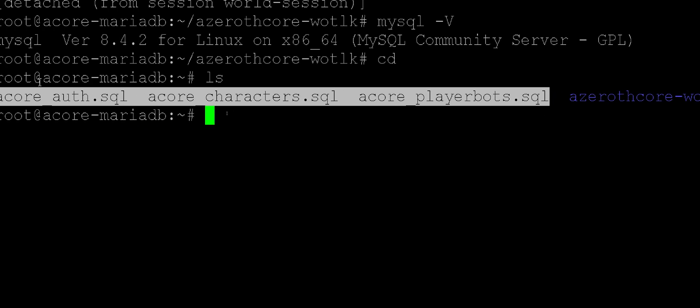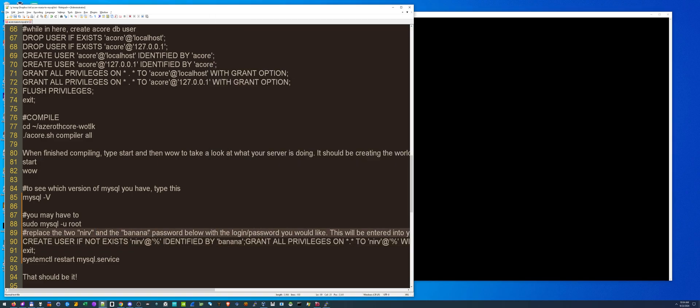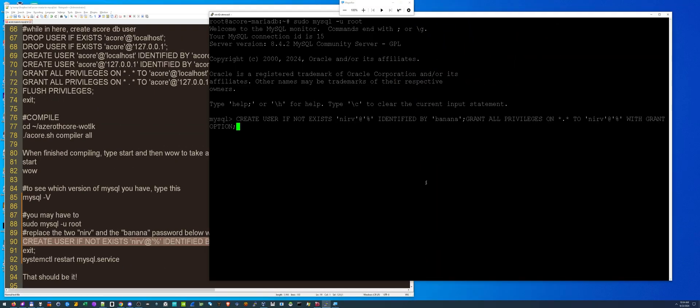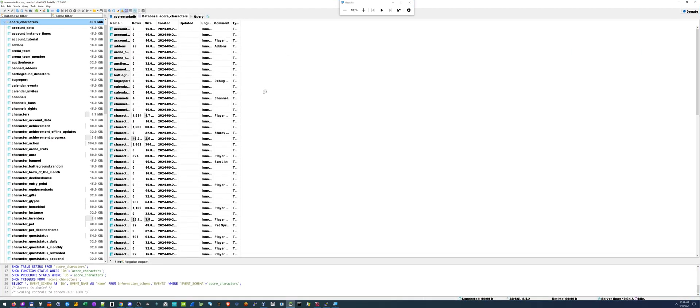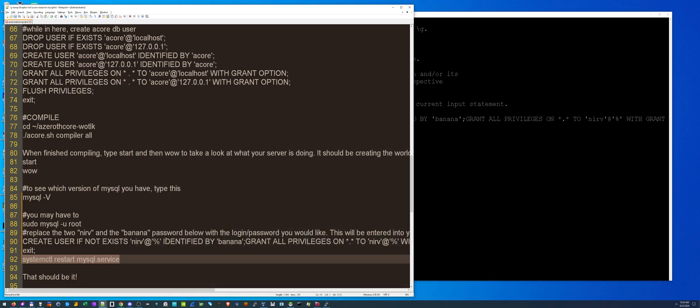We still have our original backup files. If you type 'cd' and 'ls' you'll see the full database backups. You can delete them now that you've imported them — there's no real need to keep them around unless you want a backup. One final note: if you want HeidiSQL access back, you'll need to log in and run the 'CREATE USER' command, set the password the same as in my original acore guide. Paste that in with your correct password, then do a service restart — and we're back in. That's how you do it. Good luck.